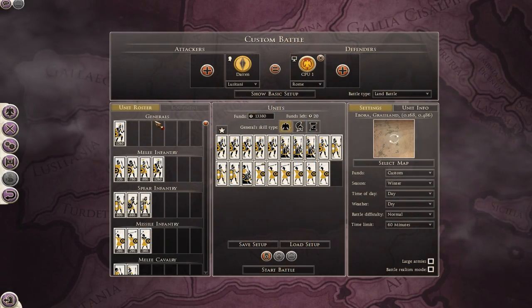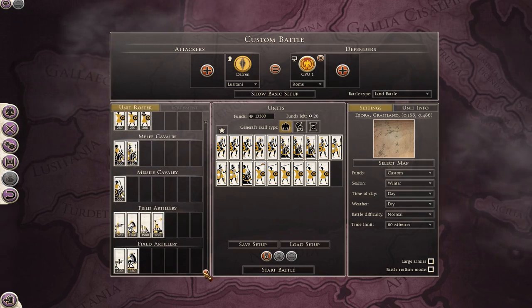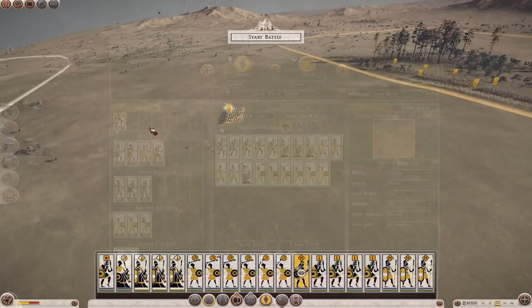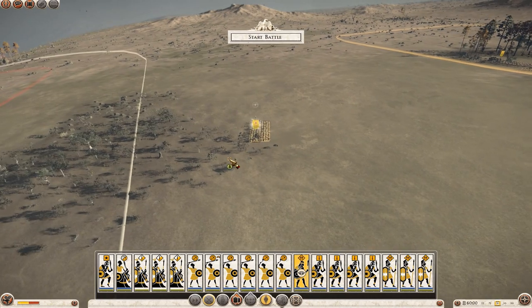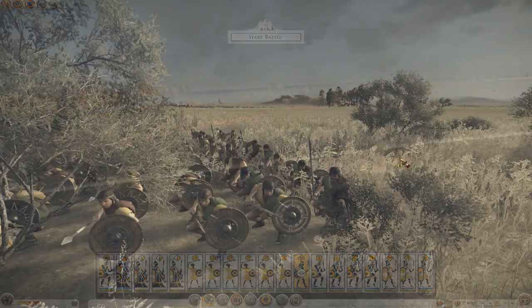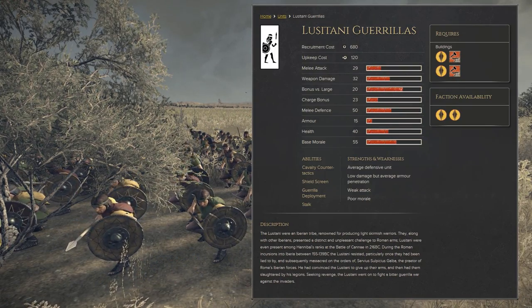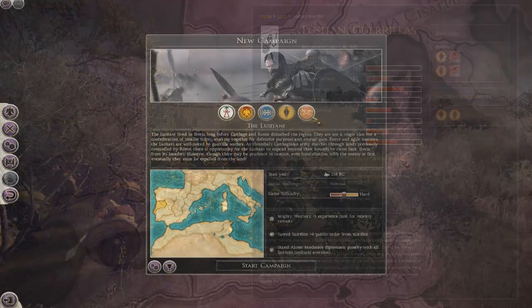The first of the new additions to the Rome II roster, the Lusitani's line-up of units is largely underwhelming and samey compared to other tribes in the Iberia region and southern Gaul. Most notable, however, is the Lusitani Gorillas, which are a very effective spear-wielding stealth unit. This unit can actually be deployed outside of your own deployment zone, placing them pretty much anywhere on the map except for the enemy's deployment zone.